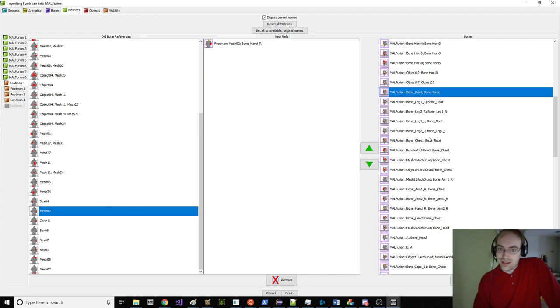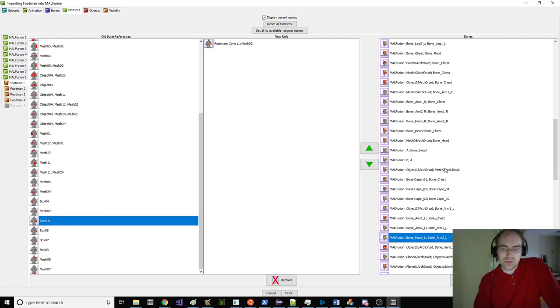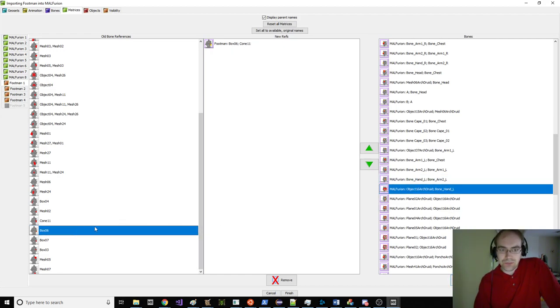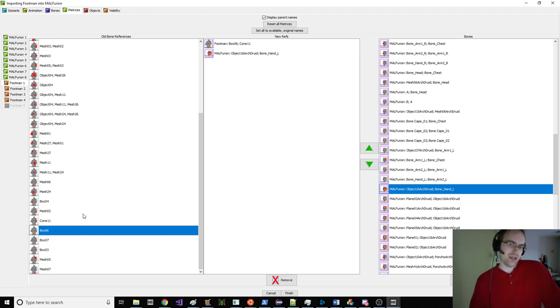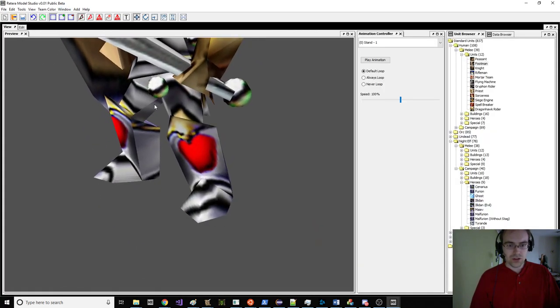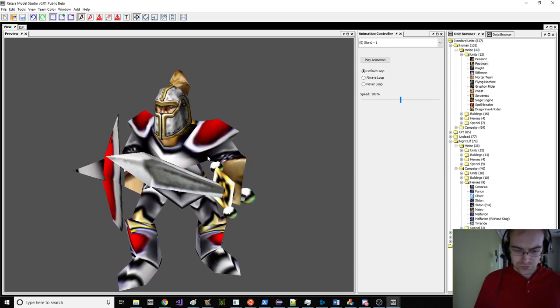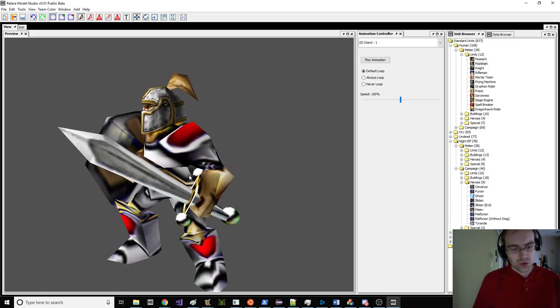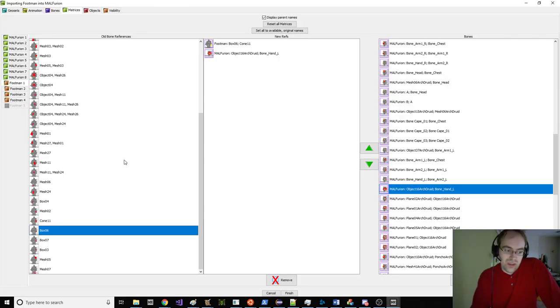Pelvis — we'll again just use the root. Hand right, remember this is really confusing: the footman's hand right is actually the hand left of everybody else, just a typo when the guy was building it. There's Arch Druid weapon — it's probably still the weapon. Here's something else you could do if you want to be really precise. The footman's sword has these little balls on it that are camera-centric. If I go to window and open the footman, on his sword there are these balls that always face the camera.